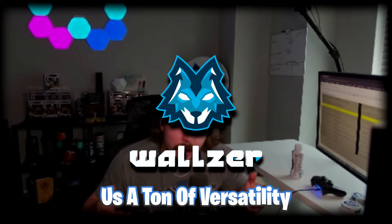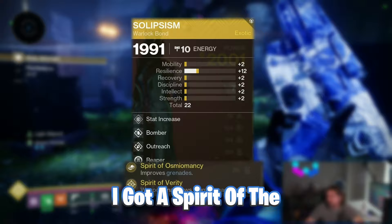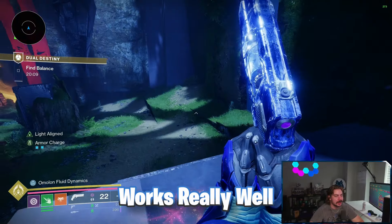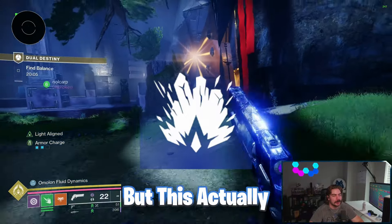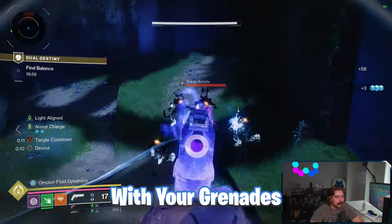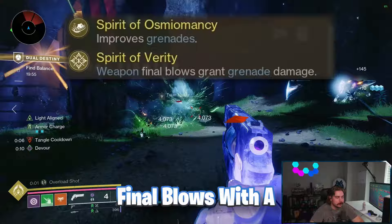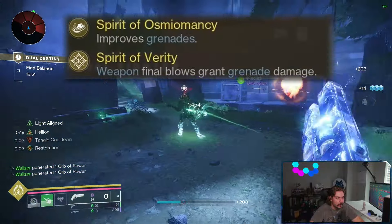Exotic class items give us a ton of versatility with the prismatic subclass. I got Spirit of Osmiomancy and Spirit of Verity, which work really well together. Osmiomancy is typically associated with stasis grenades, but it actually works on all grenades — it lets you get your grenades back from hitting enemies. You don't need to worry about the second part. Verity grants a stacking grenade damage bonus when weapon final blows match your grenade's damage type.